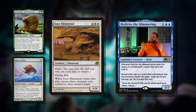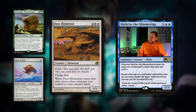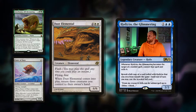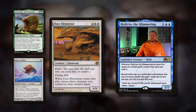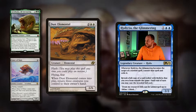Then, Dust Elemental — four mana for a 6/6 with Flash, Flying, and Fear. I'm scared of flying myself, I don't like airplanes. When it comes into play, return three creatures you control to their owner's hand. Speaking about the blink strategy, Trostani Summoner could be something that you bounce and replay — really, really cool card.